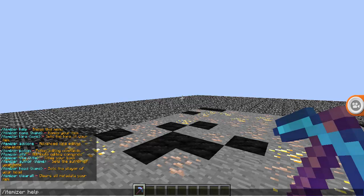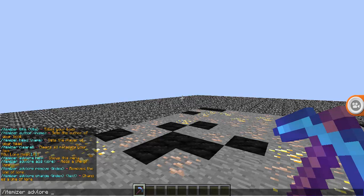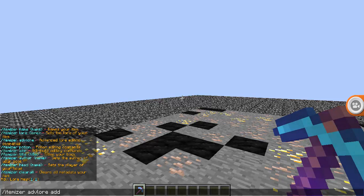Itemizer help. So we can do advanced lore settings, apparently. I didn't know about it. Advanced lore. So, advanced lore add — we can add another line, we can remove a line, we can change the name of the line. Oh my gosh. So we can add like three lines.